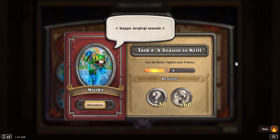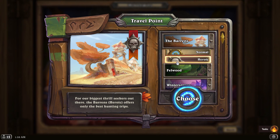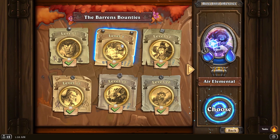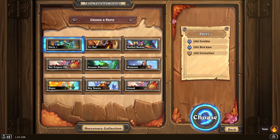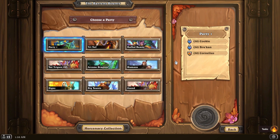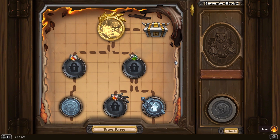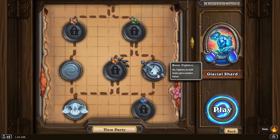You don't need the merc in your party, by the way — as long as you grab the node it'll count. We're going into Heroic Barons and then the Air Elemental map. Some Mercenaries veterans will remember this one from early farming days. The nice thing about this map on Heroic is that you're always guaranteed to have a boon available.